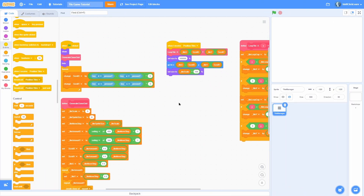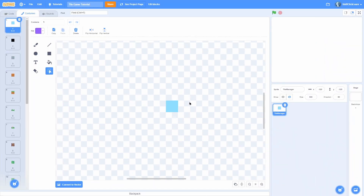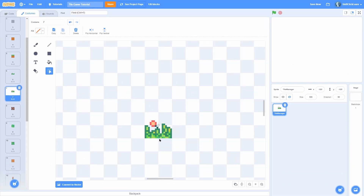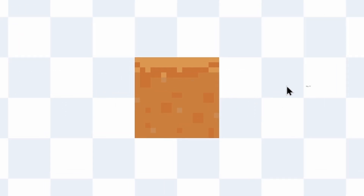I have no new sprites today but I do have some new costumes. I have all the tiles you'll need for this project: one is air, two is bedrock, three is stone, four is dirt, five is grass, six is long grass — which should be all the way at the bottom. Make sure that if you're doing a non-full block, it is all the way at the bottom. Then I have flower, wood, leaf, wood background, clay, torch, packed dirt, and a ladder.